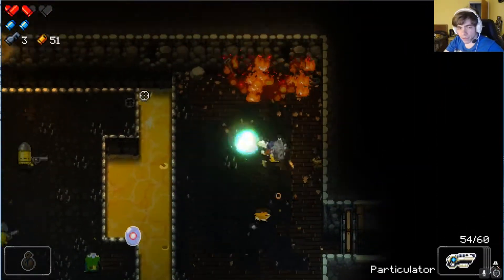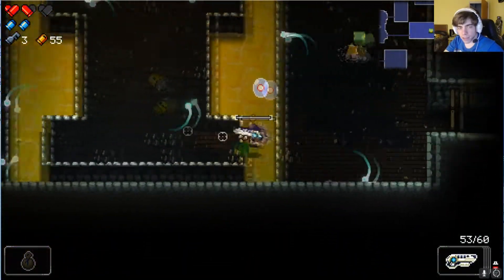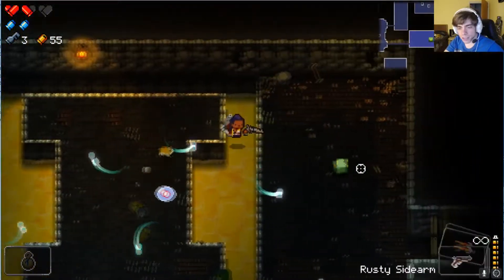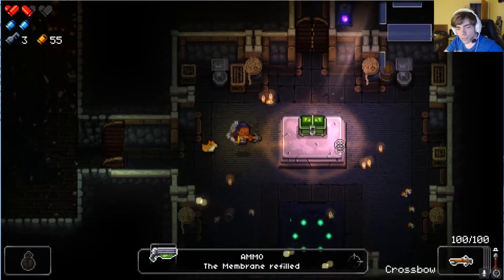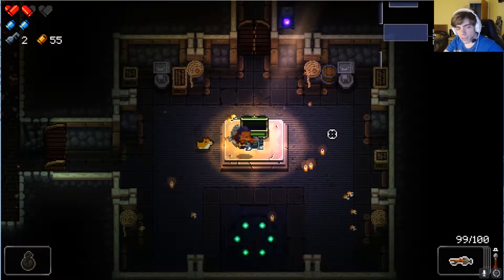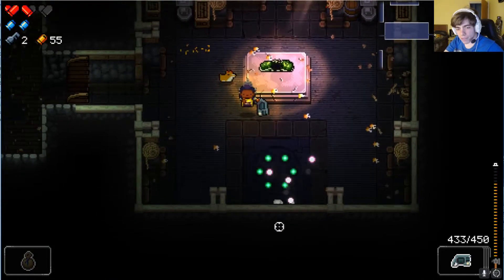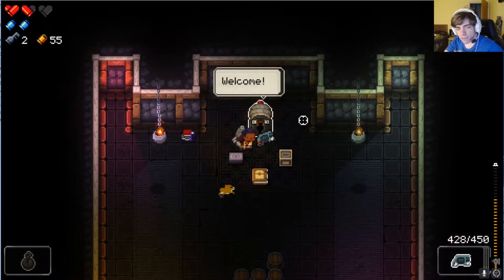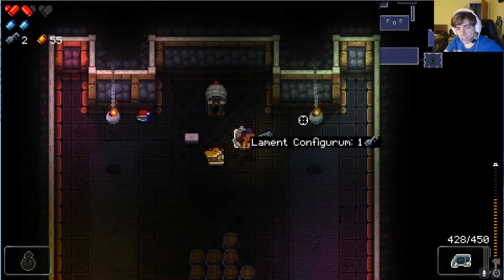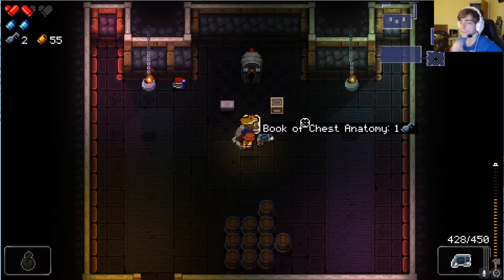We're empty. The dog got the pickup — good doggy. Another chest gives us the hammer — not the best weapon ever. No secret room found. This guy sells stuff for keys, which is actually very good for us. Chest anatomy — I think this increases the chance that destroying chests gives us better things. Brick of Cash tells us where the secret rooms are.